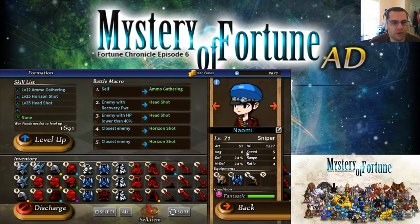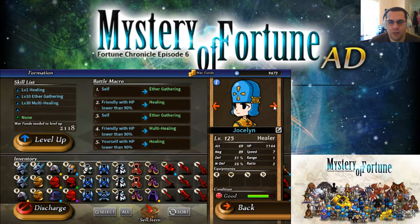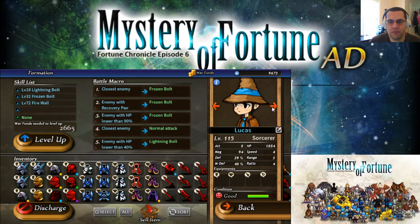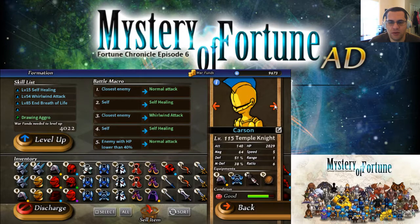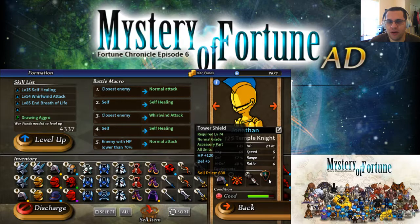Don't need the armor. My helmet's low enough, I can leave it on there. I stopped using the healer. I just pulled the sorcerer out. There are my temple knights. Shields are rather weak compared to most of the other gear, but every little bit helps.